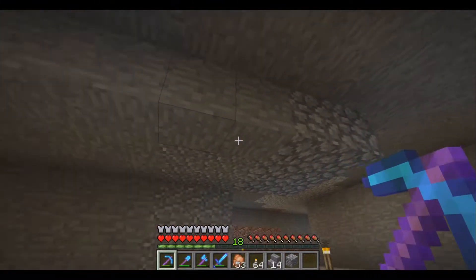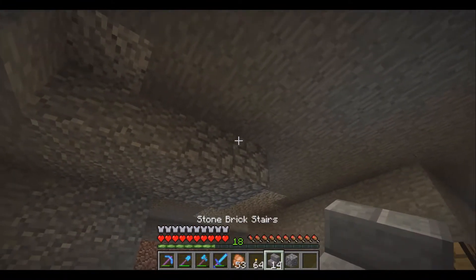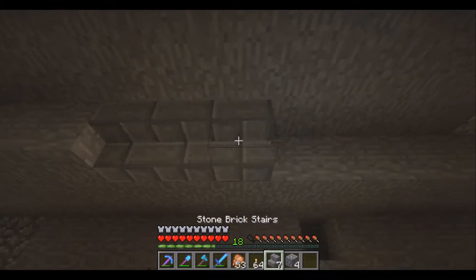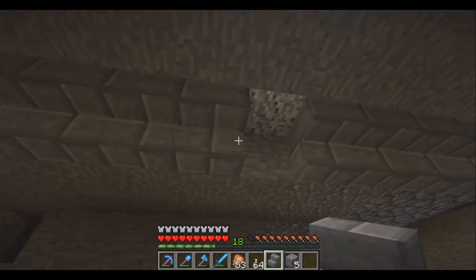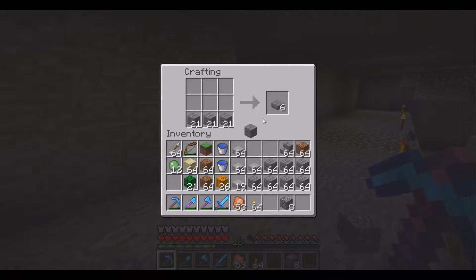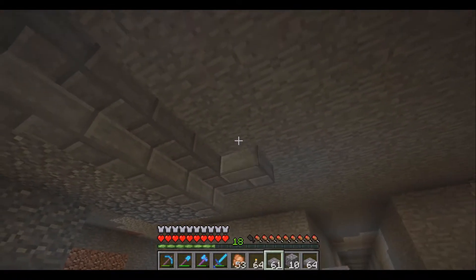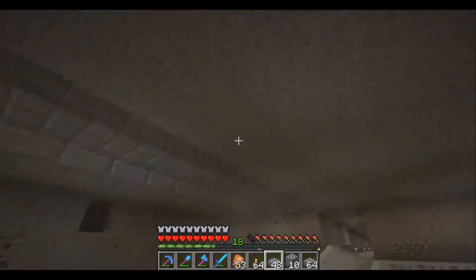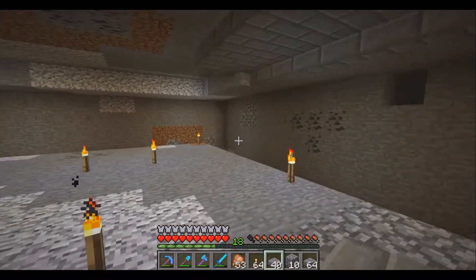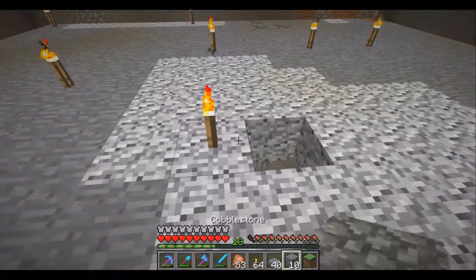We're going to have stairs running along this way. Above that we're going to have slabs — I need this crafting table because I didn't prepare fully. This whole ceiling will basically be slabs. The design isn't going to be super decorated, pretty simple, but just enough for effect.